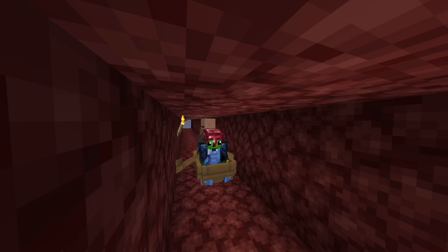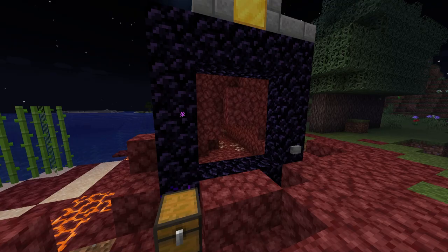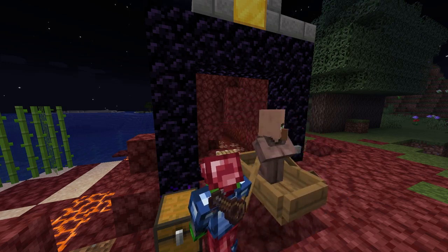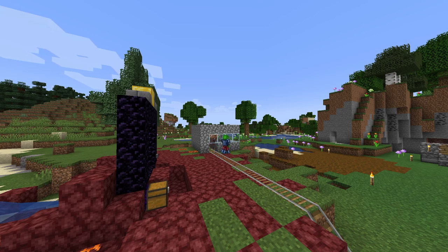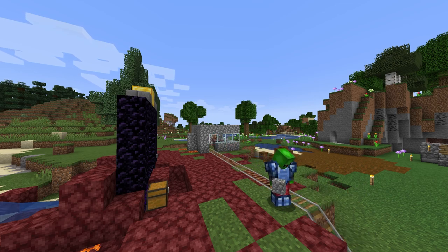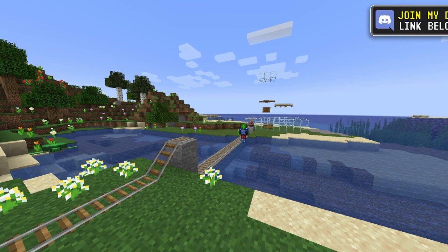So we put them in a boat and we sailed through hell itself pretty much, getting them through the portals. However, it was a little bit of a challenge just because of the mod we have called Immersive Portals. They kind of did this little glitch thing and then went through, but we were able to get them through no problem. But now that we have the villagers through the portal, we're gonna have to go ahead and get the farm set up, so just carted them over from our little spot.